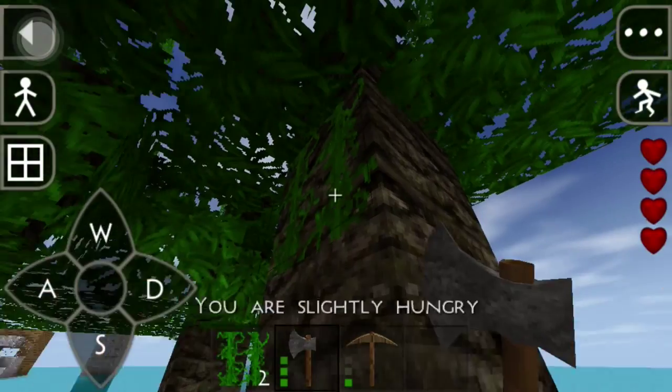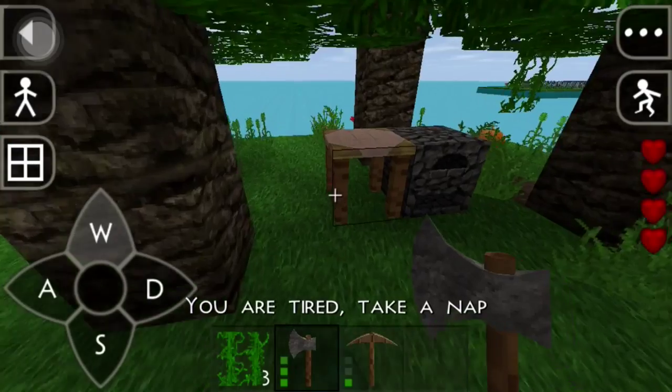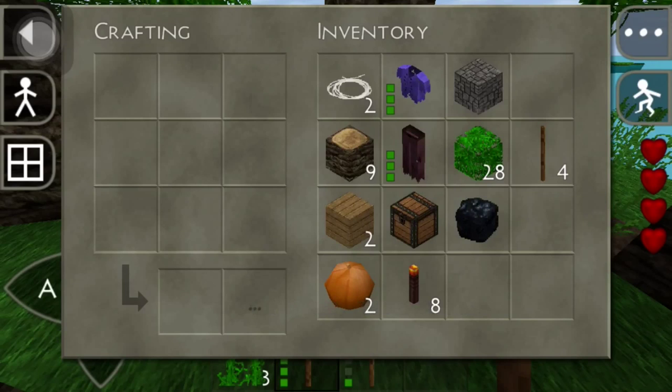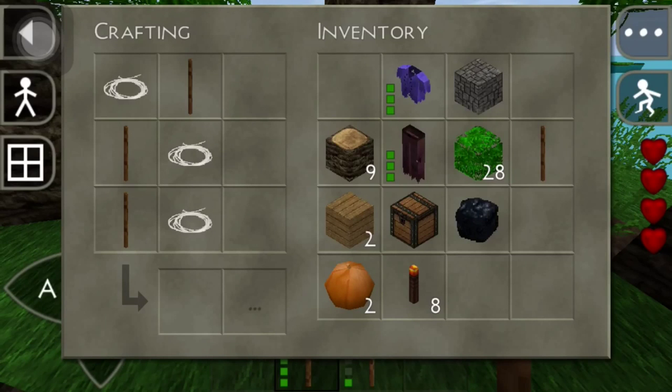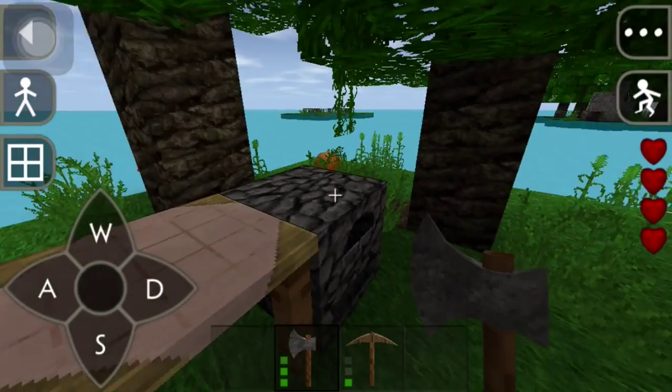Oh it just said I was hungry — that's the last thing I need to hear right now. Hungry and tired — bad combination. We got our string now. How do we do this again — is it one, two, three then this? Oh it's the opposite way. There we go — we got a bow!